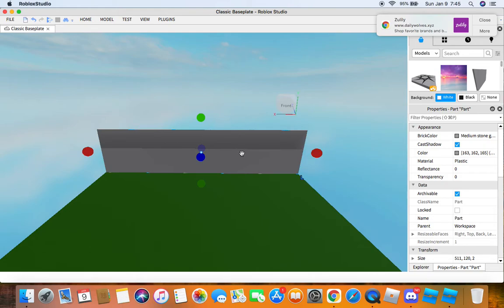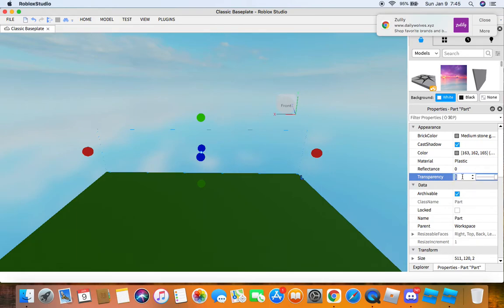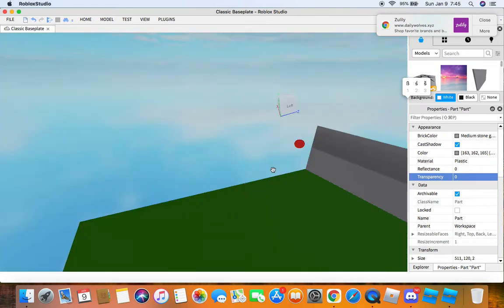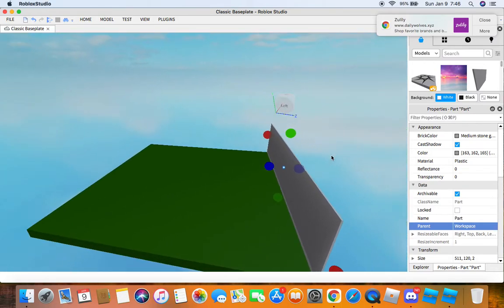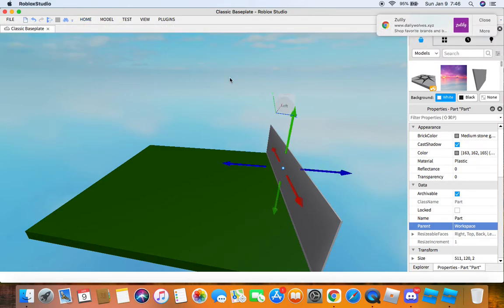Okay, now since that's done, we're going to go to the properties of the part, and then go to transparency and turn it to one — but not right now, because we're going to have to duplicate this and put it on this side. We're going to get this, go to F, and now we're going to Command D.